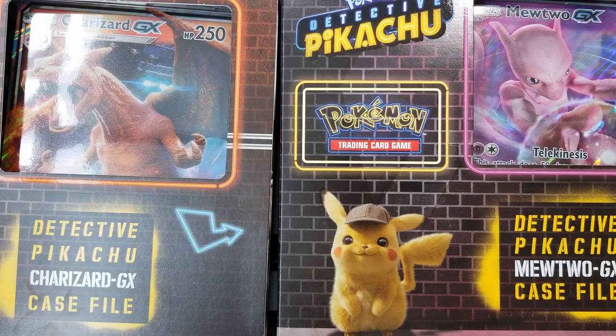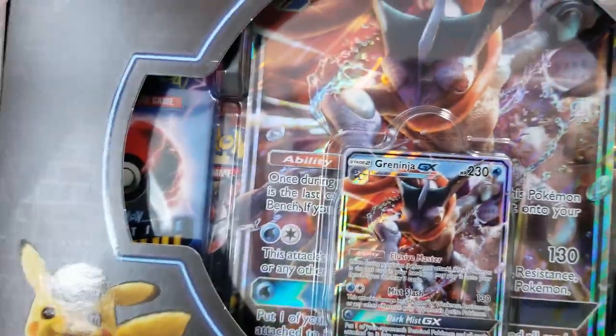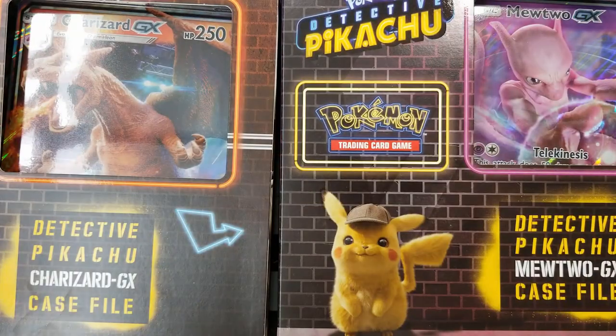Hi everybody, Final Pack Magic here bringing you another Pokemon unboxing, but this time we have Pokemon Detective Pikachu, Charizard GX, Mewtwo GX, and on the side we also have Greninja GX. I'm also here with a good friend of mine, Professor Adam.